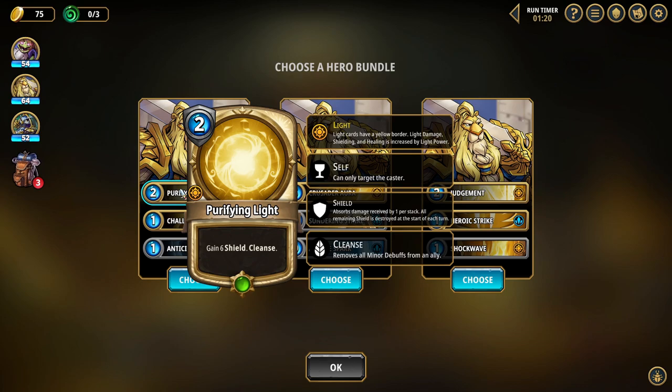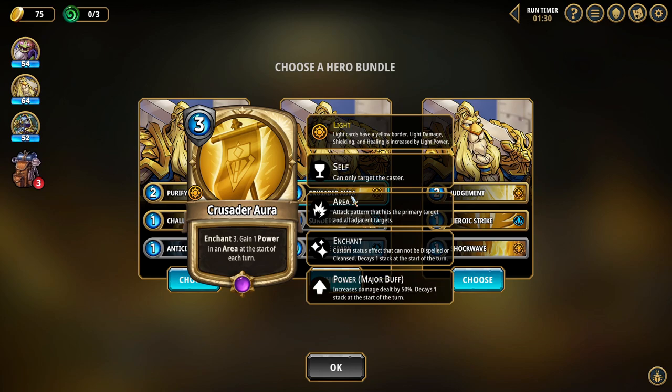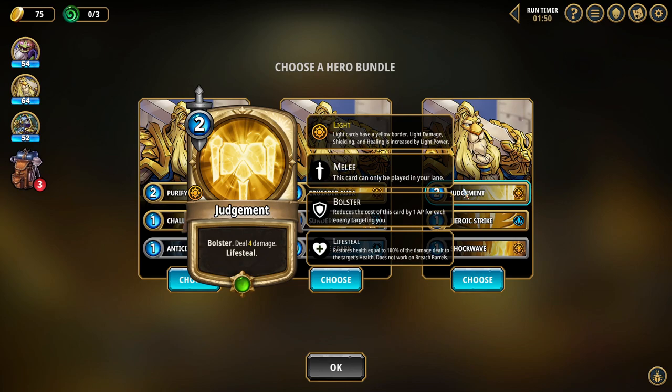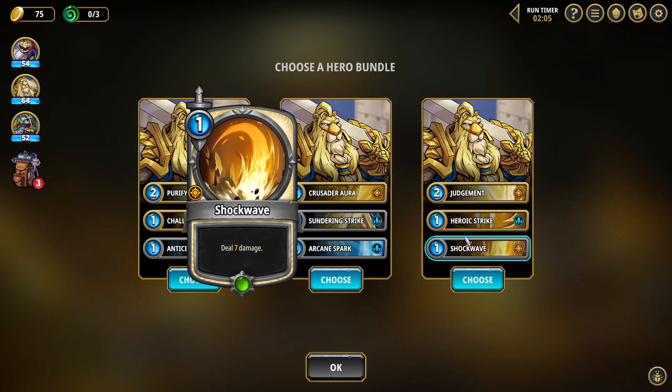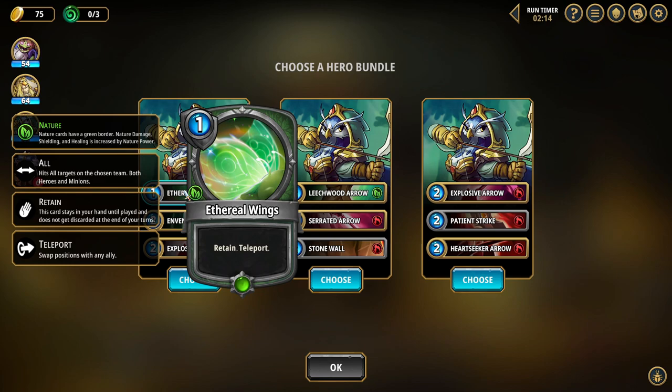Now Leon, let's talk about you. Gain 6 shield and cleanse — remove minor debuffs from an ally, but I can only target me. Retain and taunt. Gain resilience. Enchant 3 — custom status effect that cannot be dispelled or cleansed. Gain a power in an area at the start of each turn. Sundering Strike: destroy all shields, deal 10 damage — that's pretty good. And then a zero-cost deal 3 damage. Judgment bolster: reduce the cost of this card by 1 for each enemy targeting me. We have to pair this with some taunts. I know it's kind of boring, but I think I like this the most. Just to be a little different.